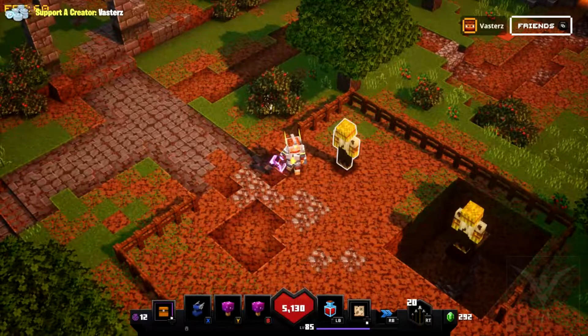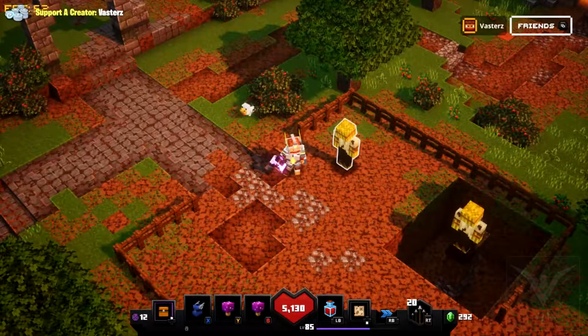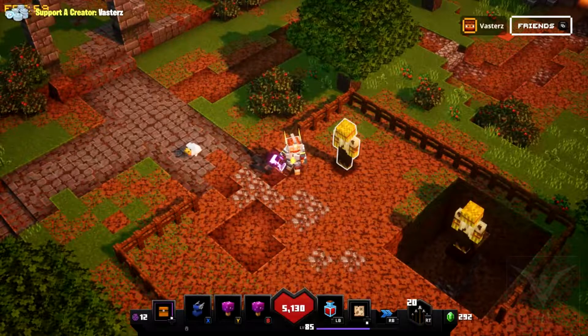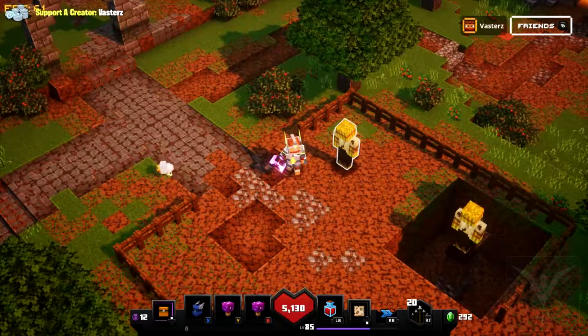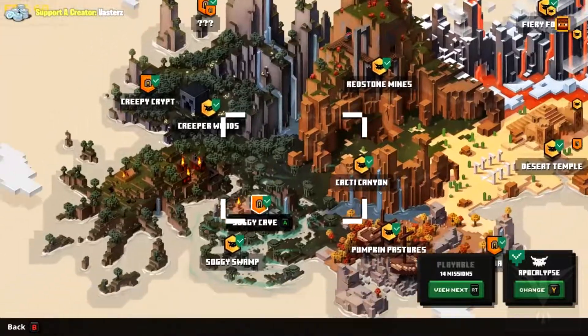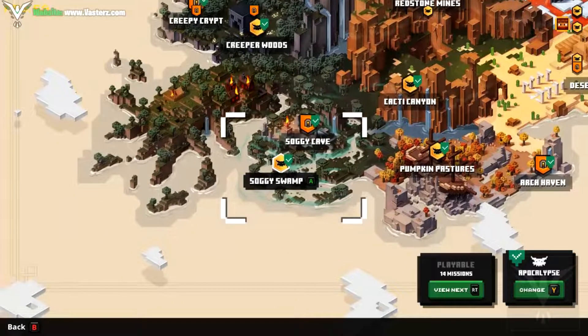I wanted to showcase some farming locations that I personally prefer to use. For this video I'll showcase my first one, which is one of my favorites — it is Soggy Cave. The way to unlock that is through Soggy Swamp.